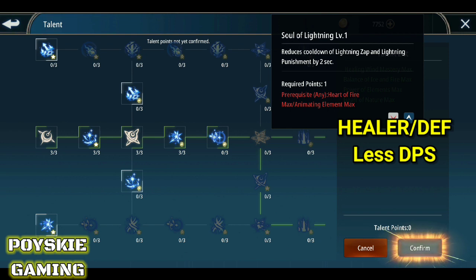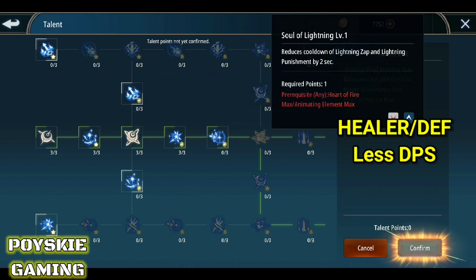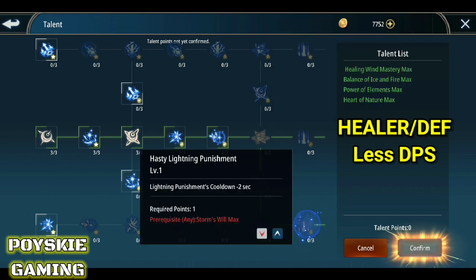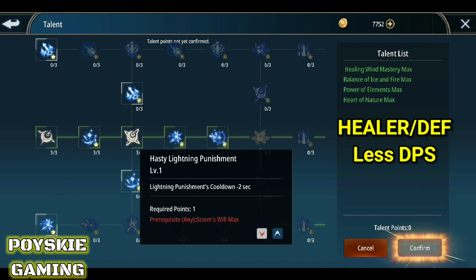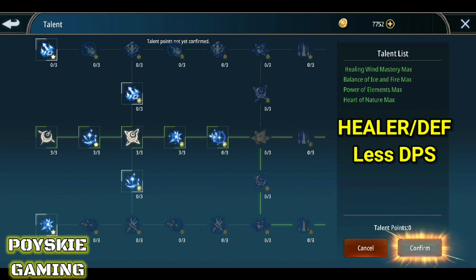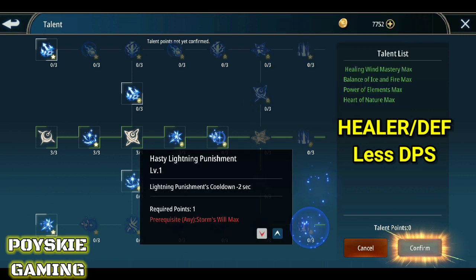Hindi ko sure kung mas maganda eto ba o eto na lang ang kunin — kasi parang pares lang yun. Dito kasi may Lightning Punishment na, tapos may Lightning Zap pa na skill na mare-reduce yung cooldown. So parang mas okay itong isa na to kesa dito sa Hasty Lightning Punishment. Since wala pa tayong enough talent points, depende pa rin kung ano yung mas madami yung mare-reduce na cooldown — dito sa Soul of Lightning or dito sa Hasty Lightning Punishment. Yun yung healer build talent.